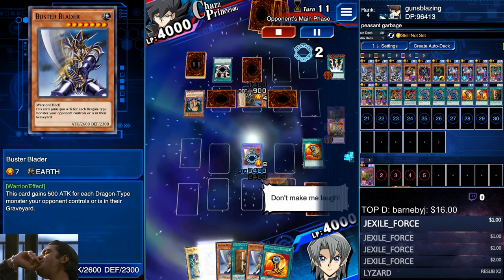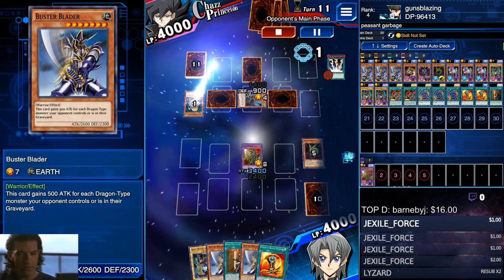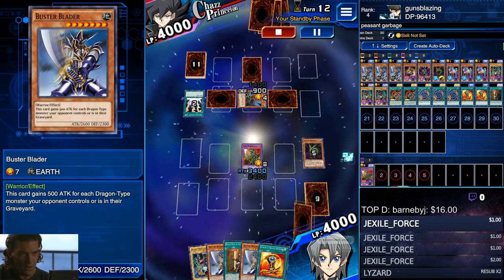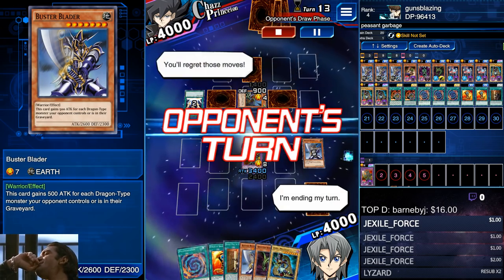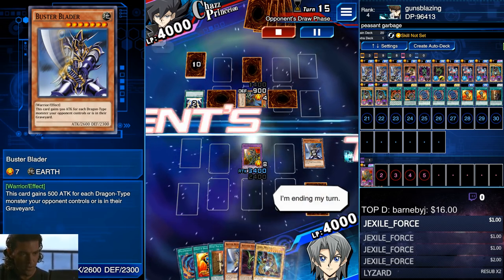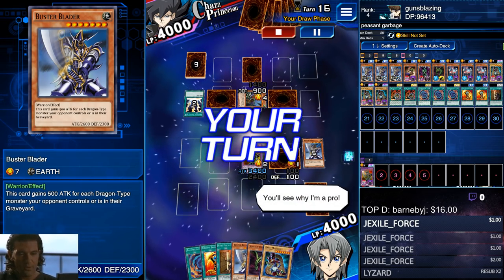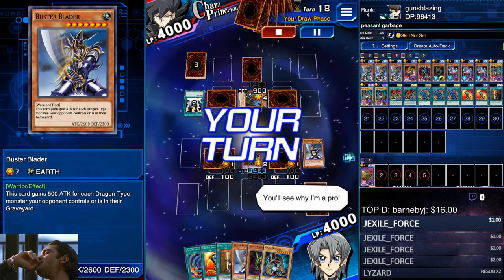The only spell you really need to negate with your Dark Paladin is Lightning Vortex, because it will destroy all the monsters you control. Notice that I'm not attacking into any of his monsters — I believe attacking into monsters is a waste of time on your farms. If you're already guaranteed 8,000 points in this event and you also have a 1,000 duel assessment bonus that's probably going to last most of the event, you don't need to worry about getting extra points by attacking into monsters.